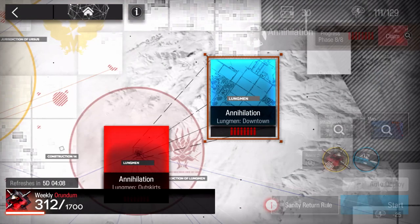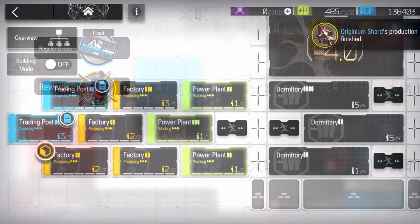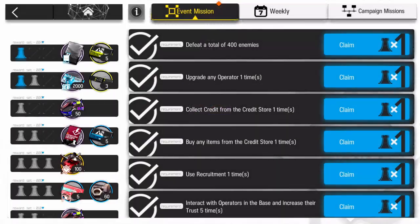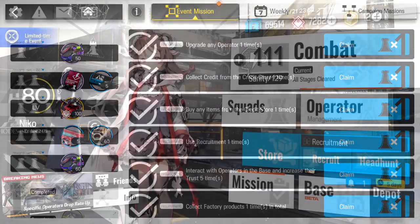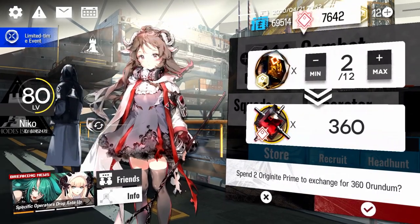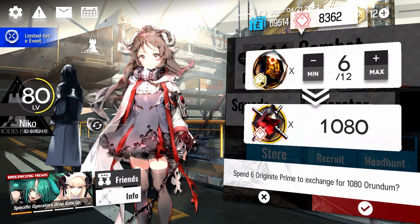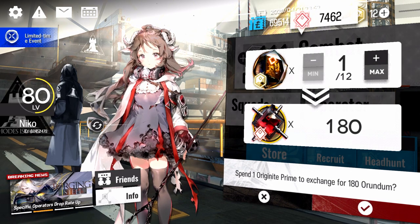At the moment, there are four reliable ways to get Orundum. The first is through weekly Annihilation clears, with a limit of 1,700 per week. The second is through manufacturing it in your base. The third is through daily and weekly missions, with a 1,200 per week limitation. And the fourth is through exchanging Originite Prime at a 1-to-180 ratio. You can also technically receive Orundum from events and maintenance, but those aren't consistent enough to plan around.